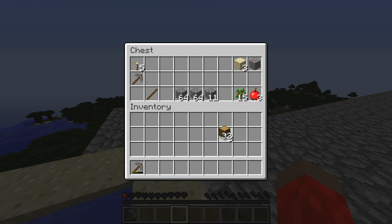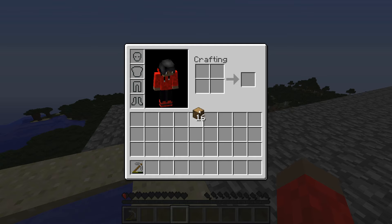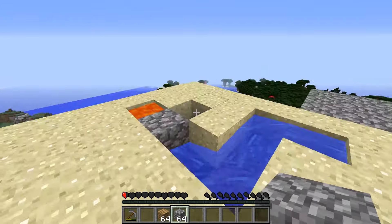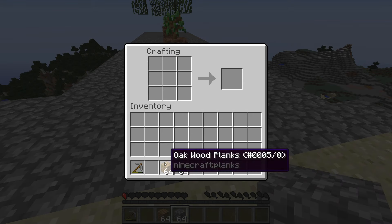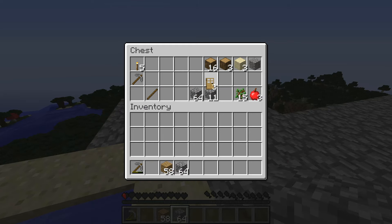I'm gonna need some charcoal so I might keep some wood for that. Let's see what 16 logs gets me — 16 will get me exactly a stack of planks. We've got to build a house today. I also need wood to make a door, I should do that before I forget — and I get three doors from that. Cool, let's put that away.